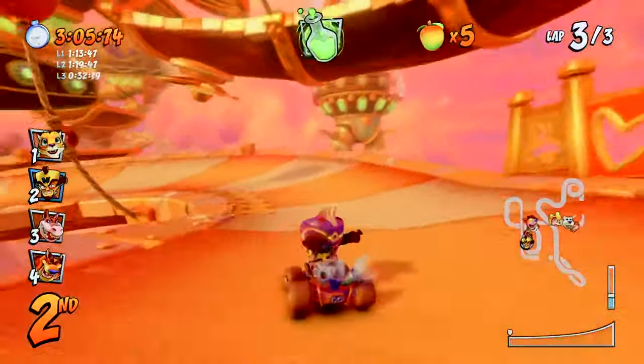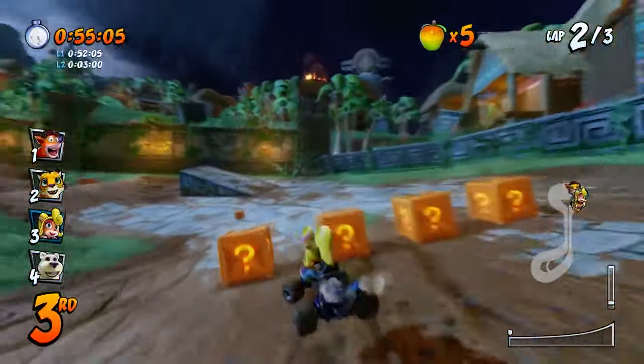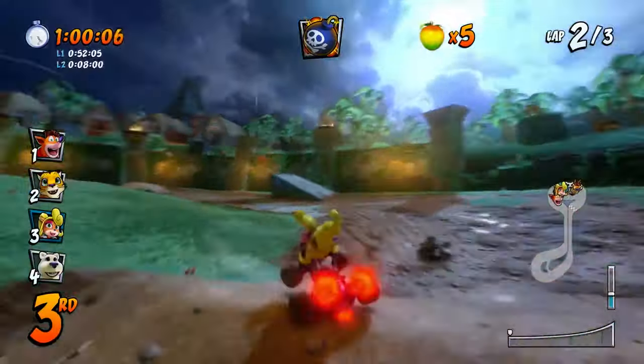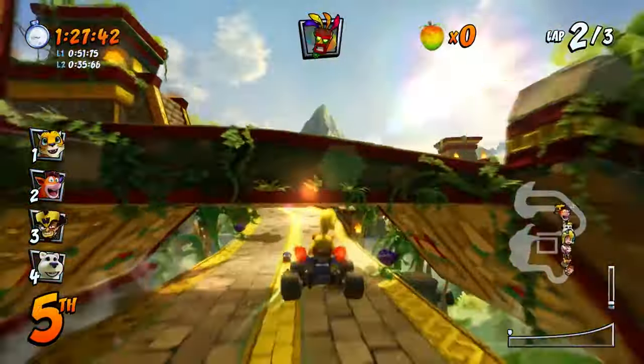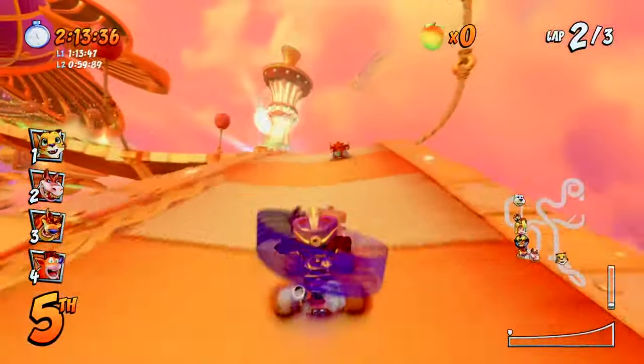It's not a kart racer without items, and all 11 CTR favorites are back. Most of these are pretty straightforward, but I've always loved how much the Crash Racing series draws from the story and world of the main games. One of the cleverer touches: the Aku Aku Mask that generally provides invincibility turns into the Uka Uka Mask when Cortex picks it up.